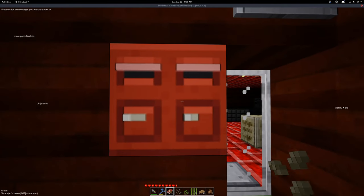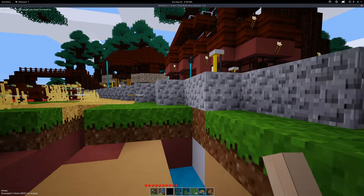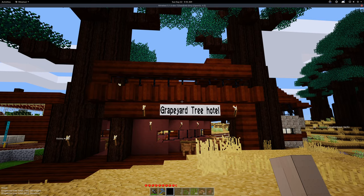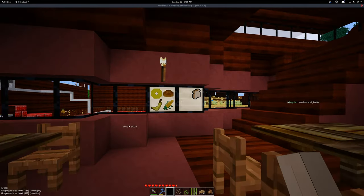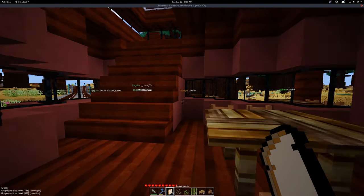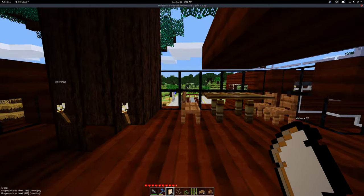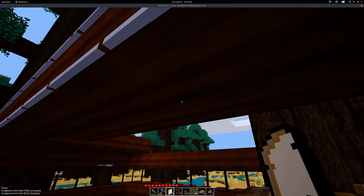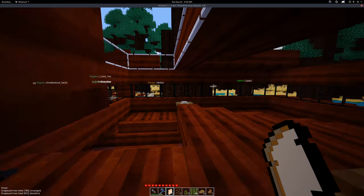Let's deliver a letter to Sivarajan — not sure how to pronounce that, I hope that was okay. Here is the Grapeyard Tree Hotel. Let's see what they have. Here's some sliced bread. I'll have some sliced bread. Are we upstairs or outside? I'm already up here. We will sit upstairs and eat our bread. Nice bread.